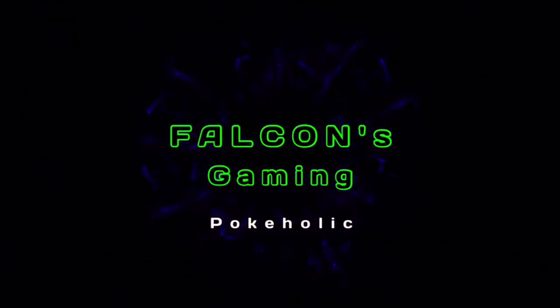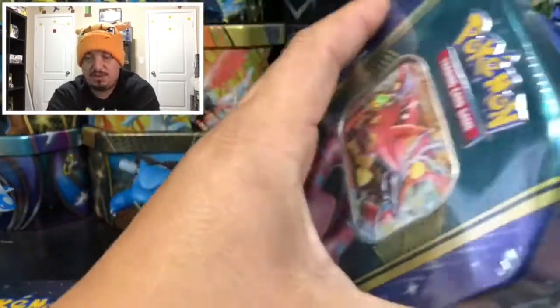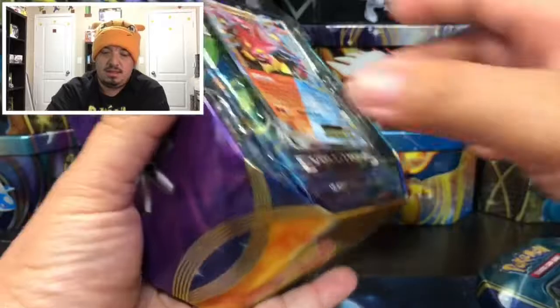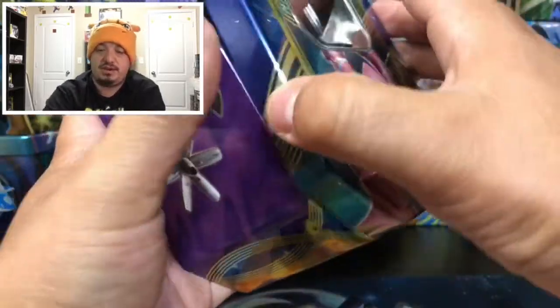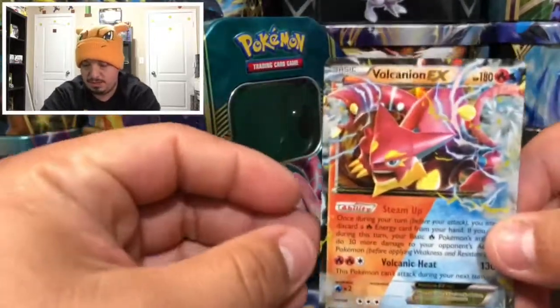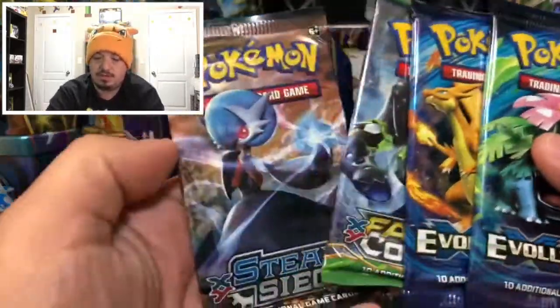Have no fear, Falcon's here, and today I'm bringing you a Volcanion EX tin. Let's get this bad boy open and see what kind of pulls we can get. We have a Volcanion EX right there — should be a reprint. We're going to get two evolution packs: Steam Siege and Fates Collide. There's also a TCG code card for the tin, which I think you get a deck out of. Here is Volcanion EX XY 173.